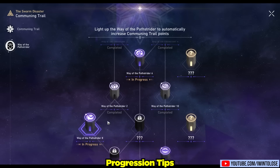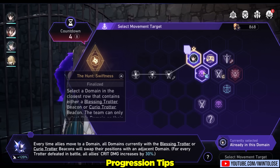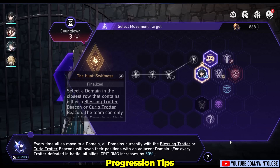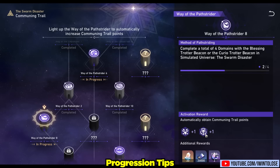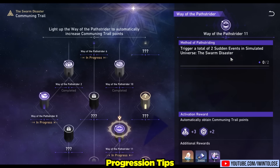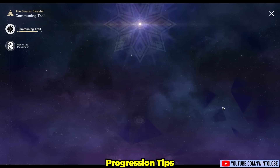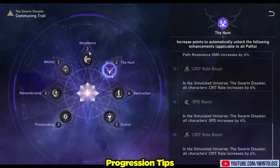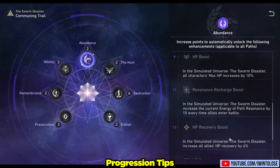For example, one current mission requires completing four domains with a blessing trotter beacon or curio trotter beacon in the Swarm Disaster. Completing it rewards one level to Hunt and one level to Elation. You want to keep an eye on which missions you're currently working on and target those specifically during your runs. Prioritizing these missions will get you more path levels and more power, and the accumulated boosts across all paths will make the Swarm Disaster much more manageable.